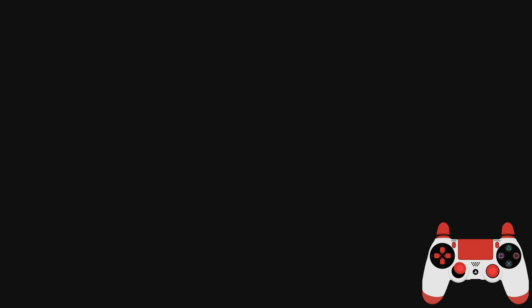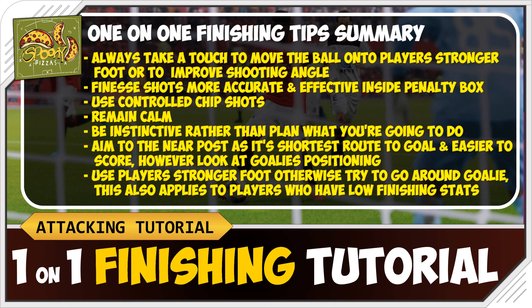Let me summarize the one-on-one finishing tips. The most important one is always take a touch to move the ball onto the player's stronger foot or to improve the shooting angle. Finesse shots are more accurate and more effective inside the penalty box. Use the control chip shots — player select, special controls, and shoot button all at the same time. Remain calm — some people snatch their chances when they could have taken a touch or a second touch to draw the goalkeeper out.